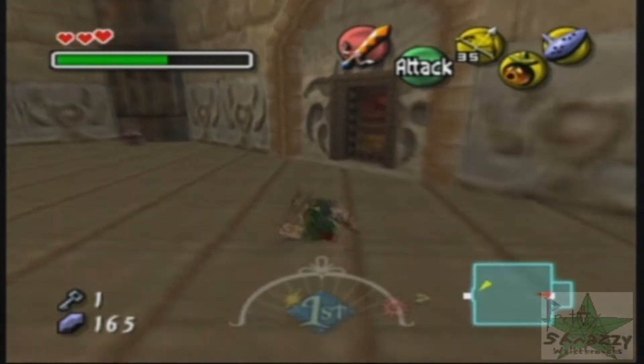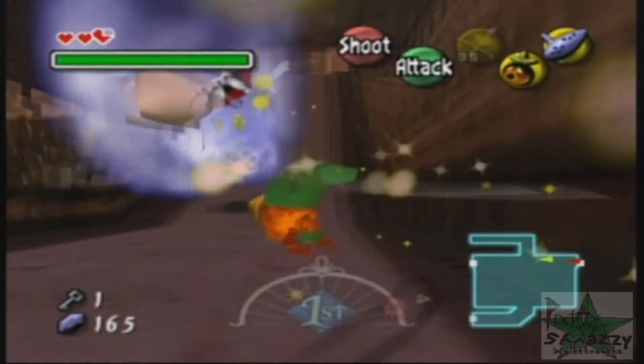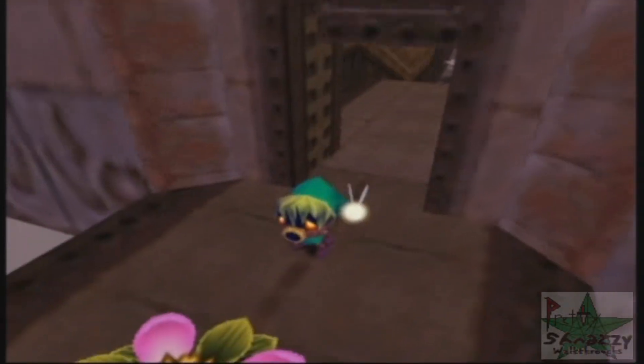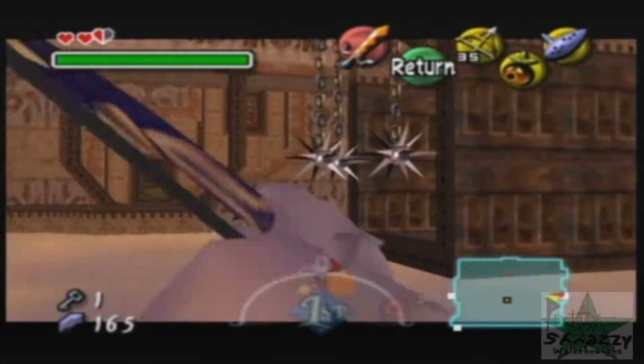Because there's a couple things we've got to do, and there's also one more item we need to get. This temple actually has two major items in it. The easy way to kill these guys is to kind of spin past them. Once they jinxed me it's really annoying — it's like, oh, you can't control your sword. You know what, I'm just going to stop talking about that subject. I hate the blue bubbles — they're just an annoyance.